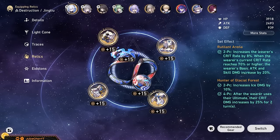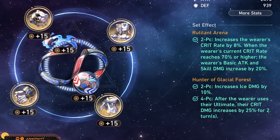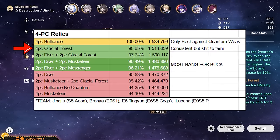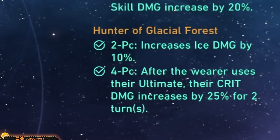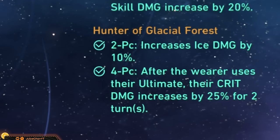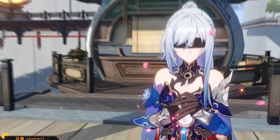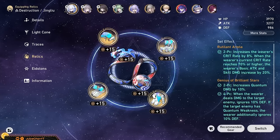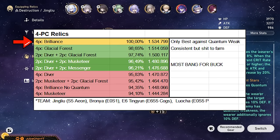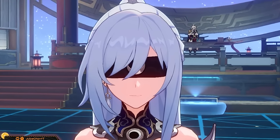Jing Liu's relics are one of a kind. Her signature set, Glacial Forest, is not even the strongest set in the list — it sits at rank 2, slightly behind Genius of Brilliant Stars at its best. The ice damage bonus and 25% crit damage it gives are nothing to sneeze at, but if you're not intending to get the win set too, it feels kinda sad to farm for it. Genius of Brilliant Stars is great if you face quantum weak enemies, but if not, it falls behind by a substantial margin. So both of these sets are only good if you own them already.